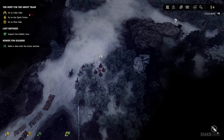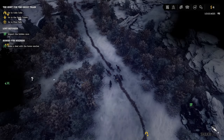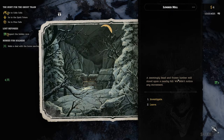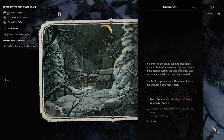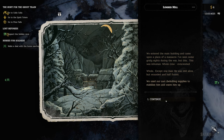Let's do a proper mission. Let's go to Kala Kala — the guns icon indicates there's a mission there. But hold on, I found a lumber mill on our path. A seemingly dead and frozen lumber mill stood upon a nearby hill — we didn't notice any movement. We entered the main building and came upon a place of a massacre. I've seen some grisly sights during the war, but this was inhuman. Whole crew eviscerated — except one man. He was still alive, but wounded and half frozen. We used our own dwindling supplies to stabilize and warm him up.